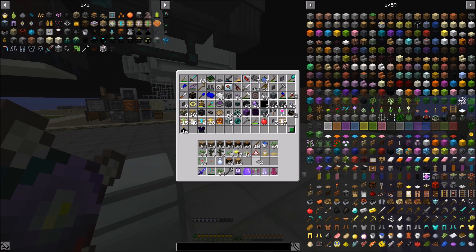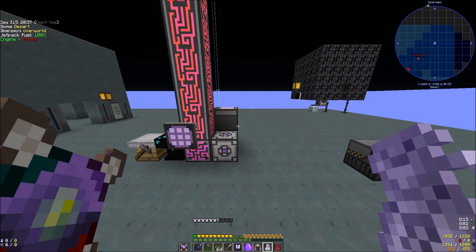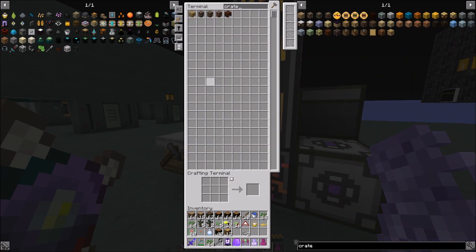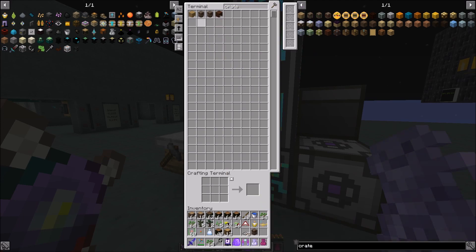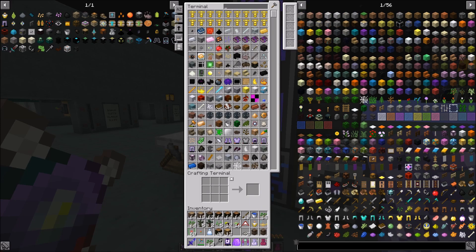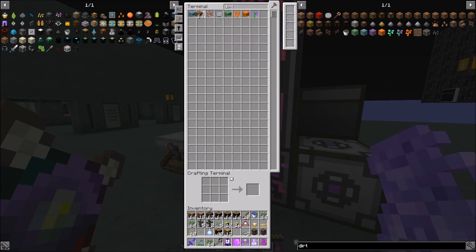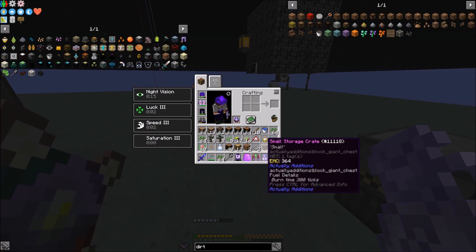There we go — two of them. We have some crates — they're all smalls, so let's grab two of those, two pieces of dirt. All right, we've got the crates, going to throw these down right here for now.